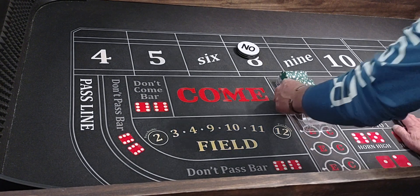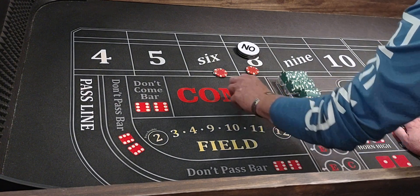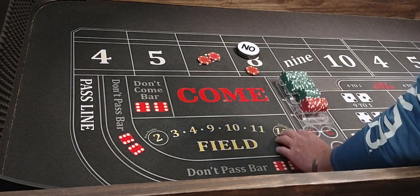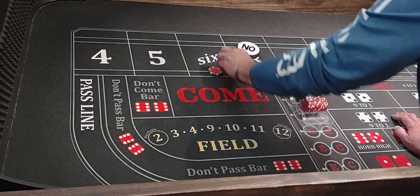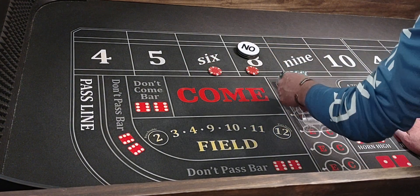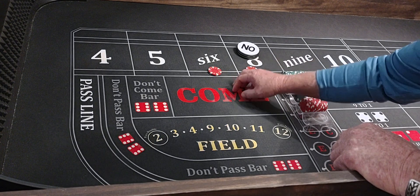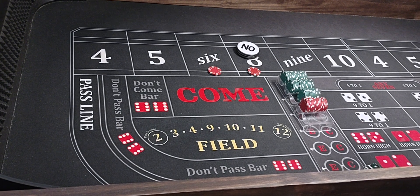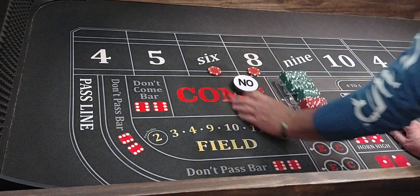We got a $1,500 bankroll and we're going to come out with a $30 six and eight. If we catch a point, we'll run $30 in the come. Now if the come bet goes to the six and eight, you can use your place bet for odds — it pays a few more dollars like that. But just to speed the video up, I'm going to leave it as two separate bets. Keep in mind, if the come goes to the six or the eight, take your place bet and put it in odds on the come bet. Anyway, we're always working.